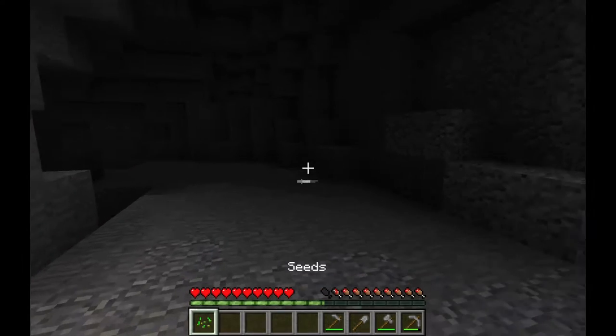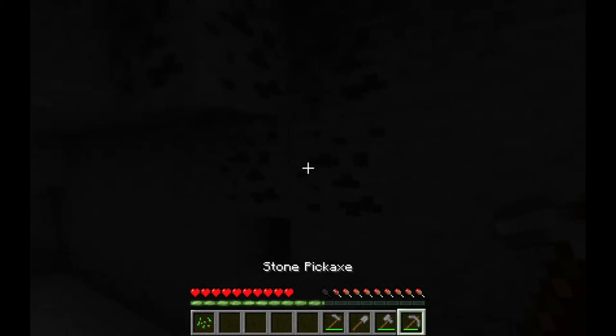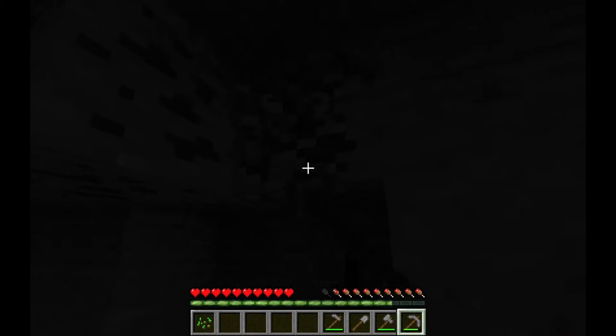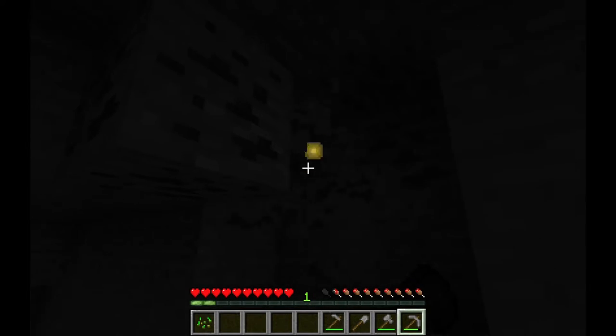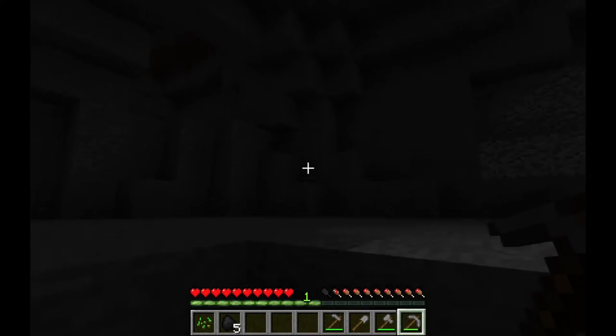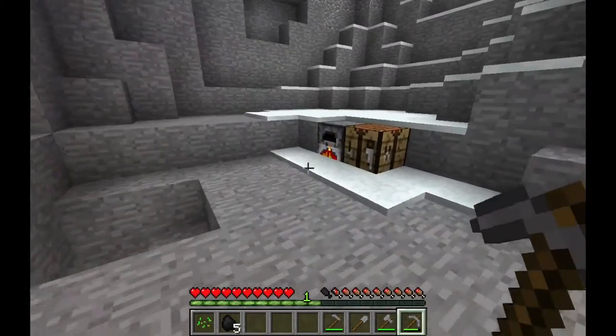We're going to explore a little bit more, we're going to try to find some more coal so we can light this cave up a bit. Here's some coal — it's a little dark, my brightness is as high as it can be, but yeah, it's a little dark in here. So we're going to get this coal and run back to our smelter, because mobs can also spawn in here too, unless you are playing on peaceful, which I am not.